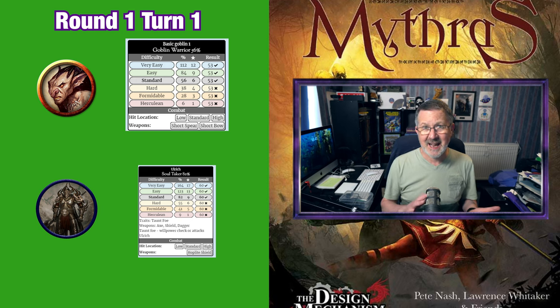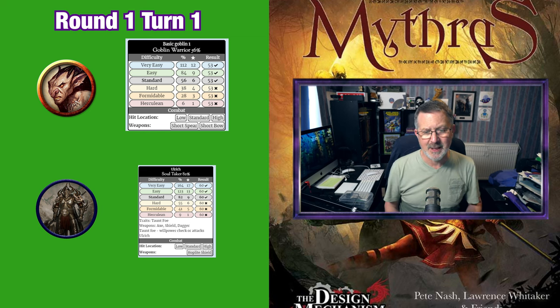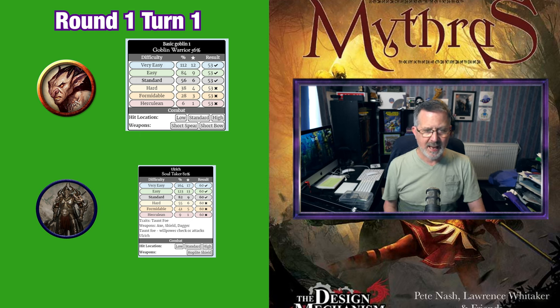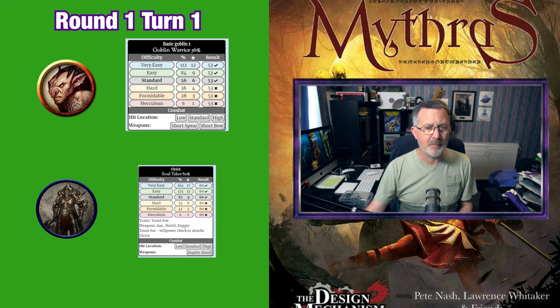Comparing the attack and parry with the table on page 95 of the core rulebook, Ulrich's shield is huge and so will parry all the damage from the goblin's medium weapon. There's a clang of metal on metal as Ulrich deflects the point of the goblin's spear.